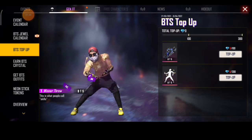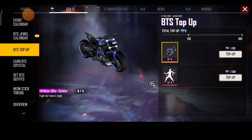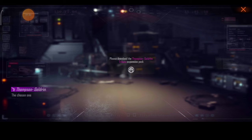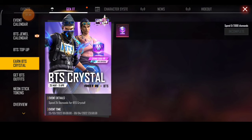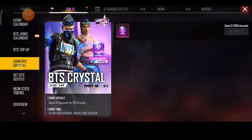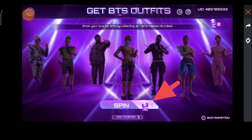This is your first time seeing this event. Here you can see the Thompson skin at the top of the event. You can see 2 rewards — the Thompson skin and the bike skin. You can spend 2000 Diamonds and use the Crystal to exchange.